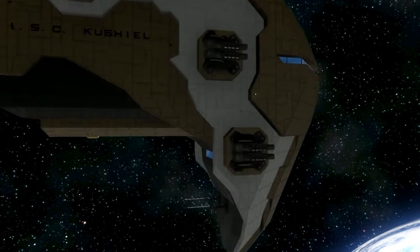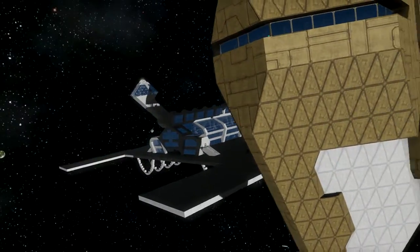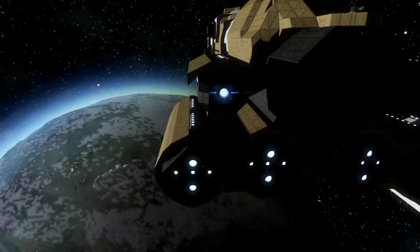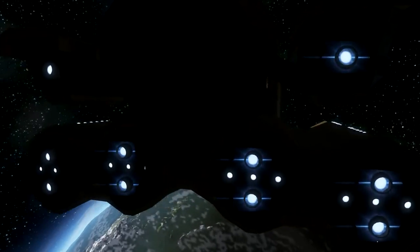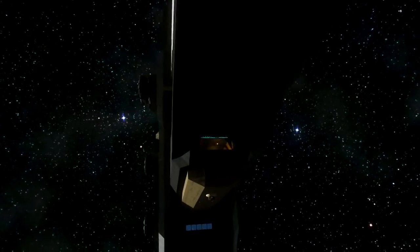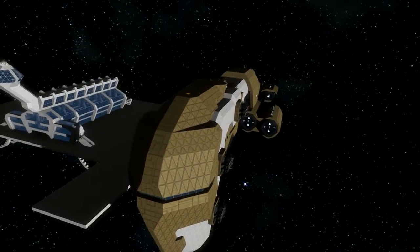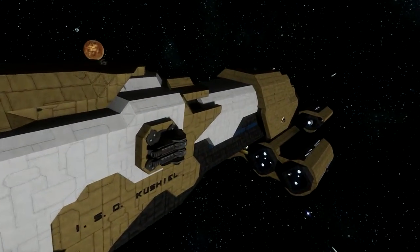It looks very amazing from the outside — interesting design. You have the name on the side, and on the back here you have the thrusters. There aren't that many, but down here you have little ones at the back. Down here is the main hangar, and on the front is the main bridge. On top there's nothing, but it's a nice design.